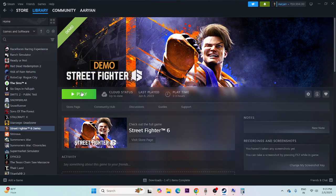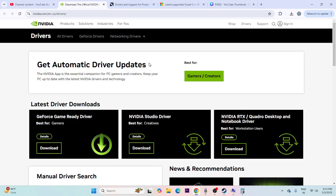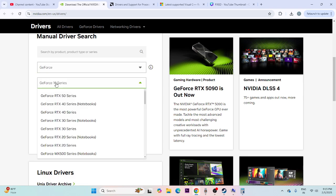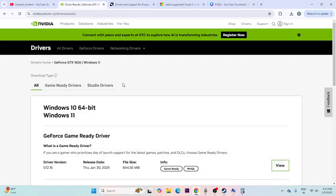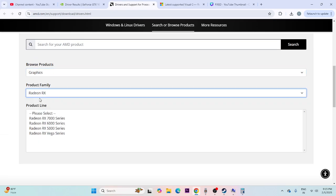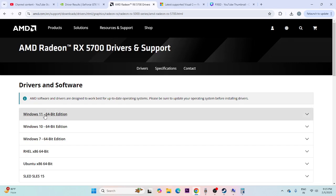Next, update Windows and your graphics card drivers. Once Windows is updated, update your GPU drivers as well. Links will be provided in the description for both NVIDIA and AMD. For NVIDIA users, select your GPU series (e.g., GeForce 16 series), find your driver, and download the version for Windows 10 64-bit or Windows 11. For AMD users, select your graphics configuration and submit to find and download the appropriate driver.